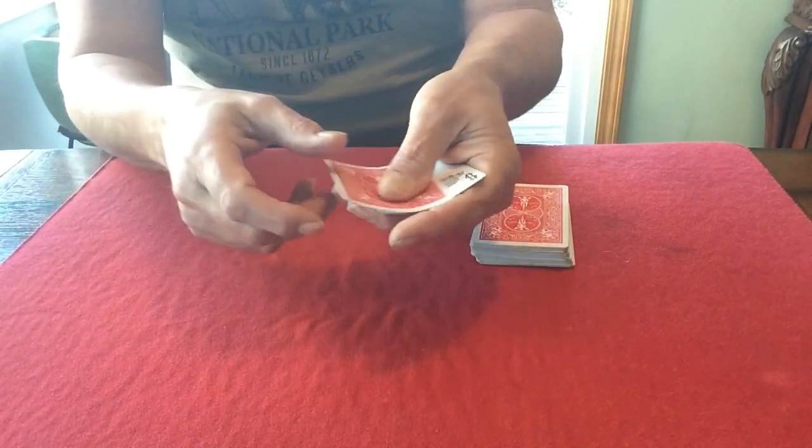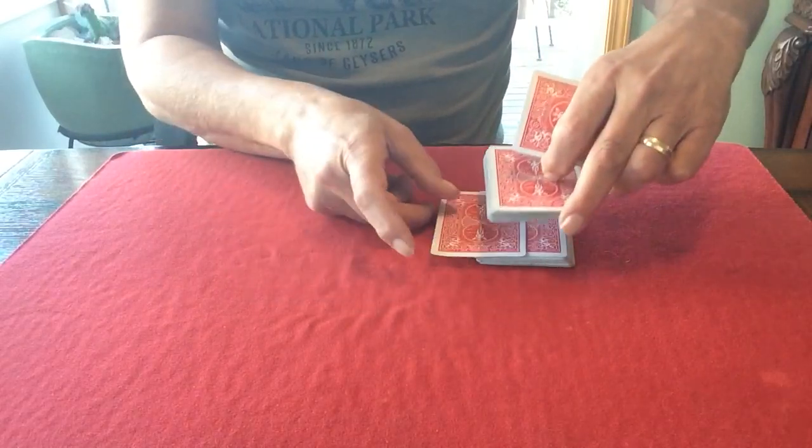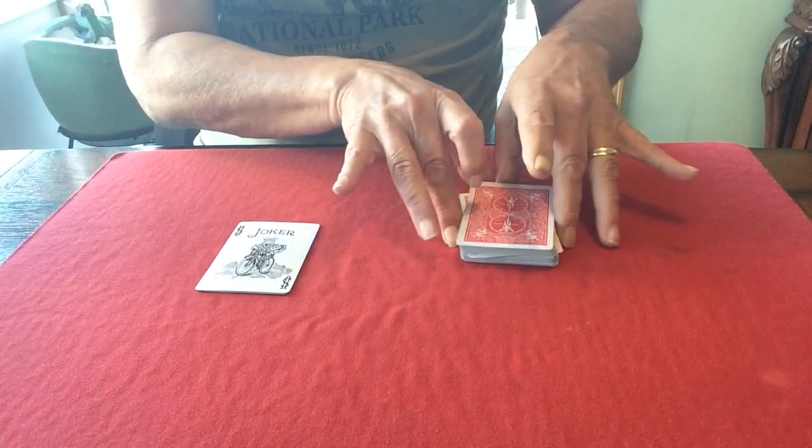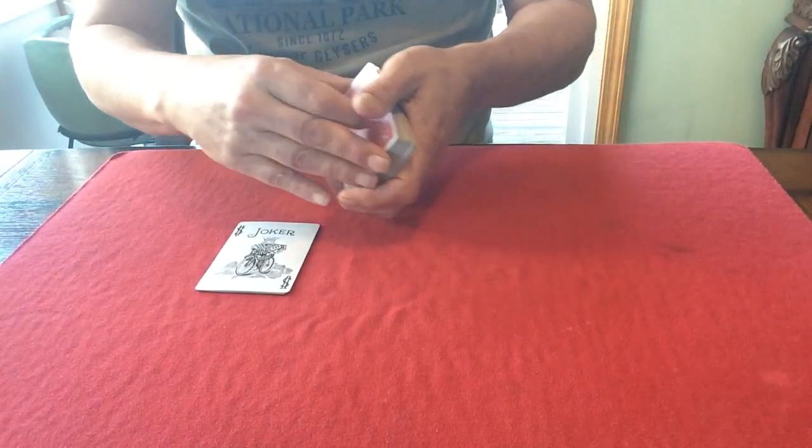So, queen of diamonds. What we're going to do with that queen of diamonds is very carefully and honestly place it into the center of the pack. All right? Now, I can't get at it, but that's not a problem for the jokers — the magnetic jokers. Check them out.